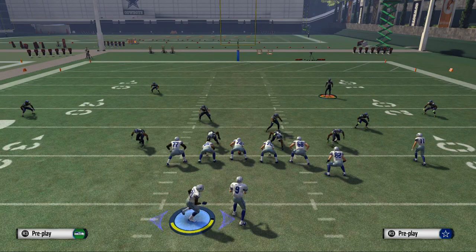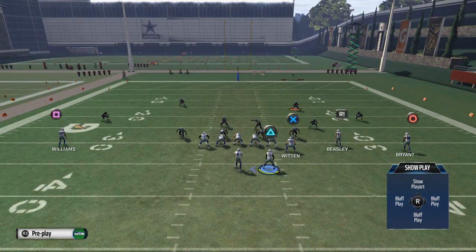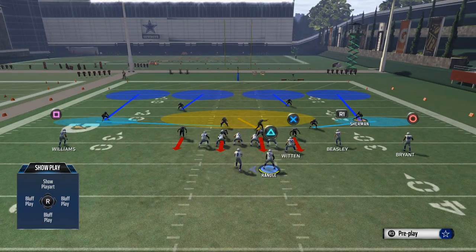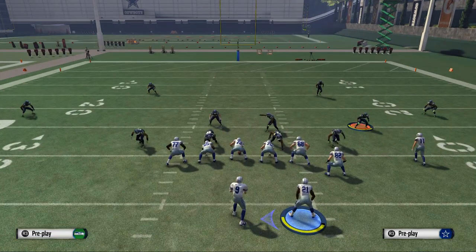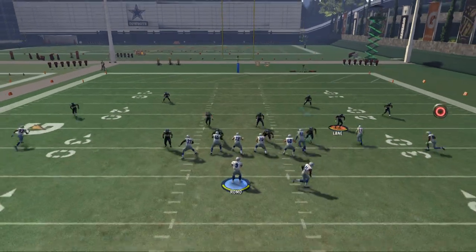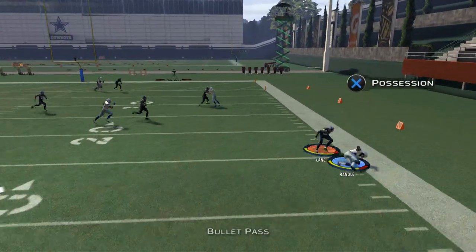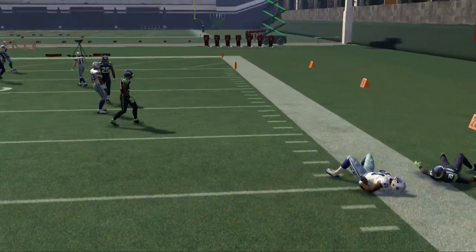We like to motion him over before we snap the ball and set and hold. The first read is about reading sides and sections of the field, not individual defenders. The first thing we want to know is whether the flat is going to be covered. Here, Jeremy Lane is in a flat zone — he's going to come down to the flat — so throwing to Randall isn't going to be a great option.